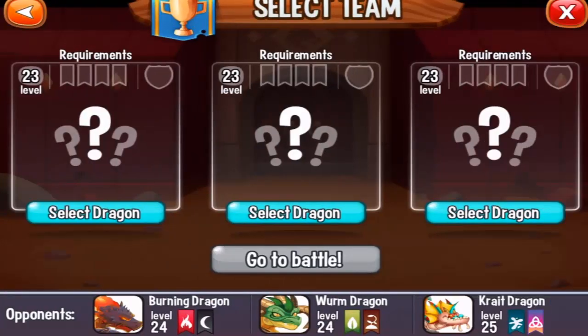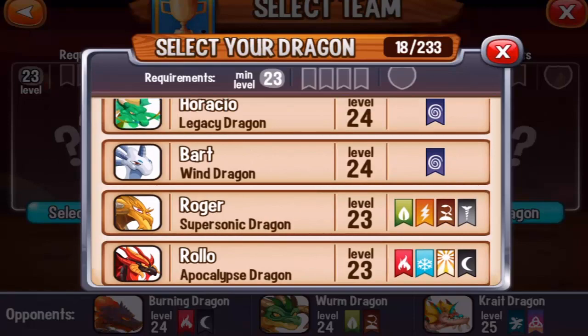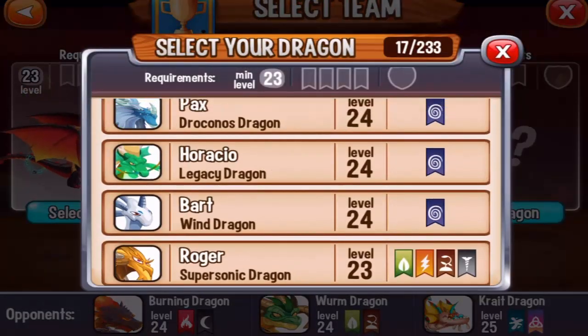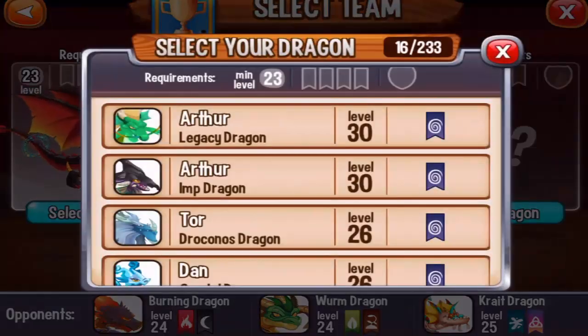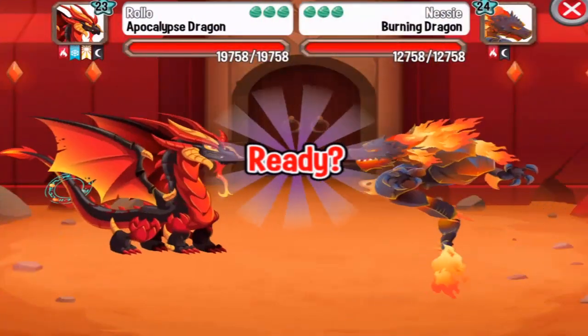We will need at least level 23 dragons, so let's select. I'm going to get my Apocalypse Dragon first, then my Supersonic Dragon, and then my Legacy Dragon. Let's go to battle and see what this is all about.